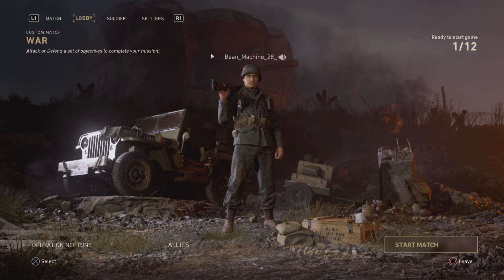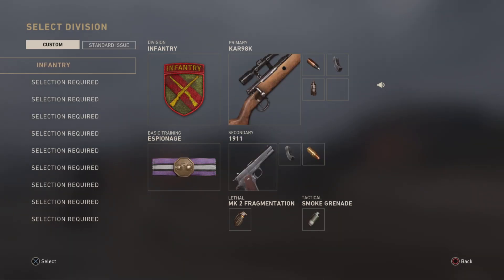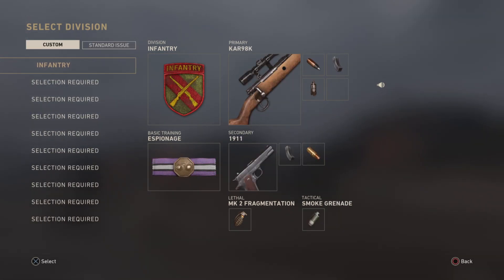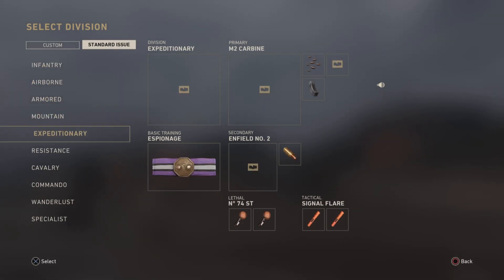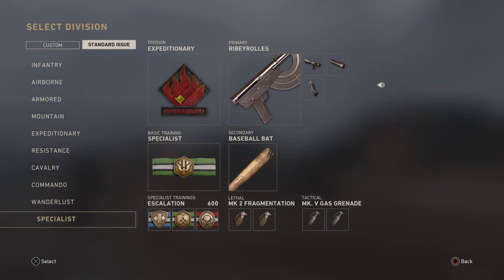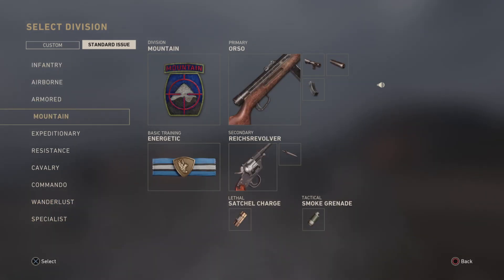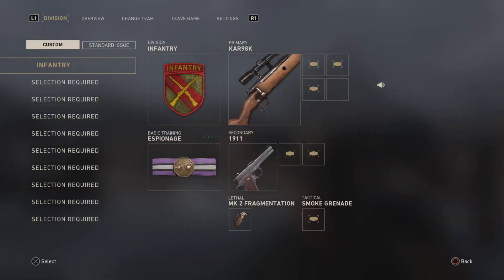Now we go into the actual match. We're now in the game and we can choose our loadouts — either our custom divisions or the preset standard issue divisions. We made our custom division so we'll go with that. This is it soldiers — the allied invasion begins with us. Our mission is to secure the beach and take out the 255 millimeter artillery guns.